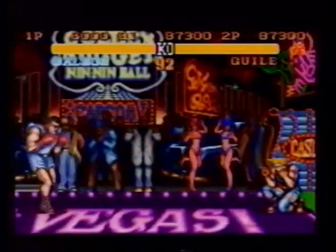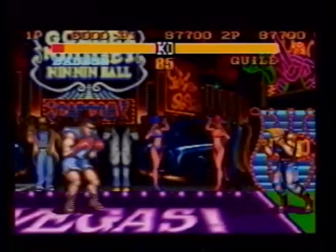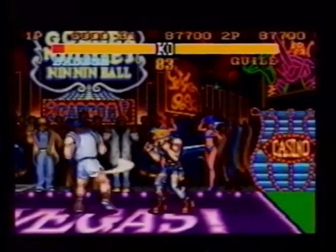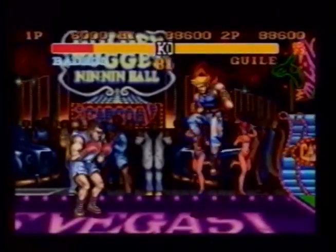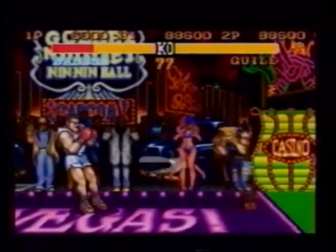Since Balrog is most effective when he gets up close, it's best to keep him on the other side of the screen. Throw a slow sonic boom, then follow it — if Balrog tries to turn punch through your projectile, you'll see him turn around. That's when you do a standing roundhouse kick. If he's dizzy, jump in and hit him with combos; if not, jump back and repeat the procedure.